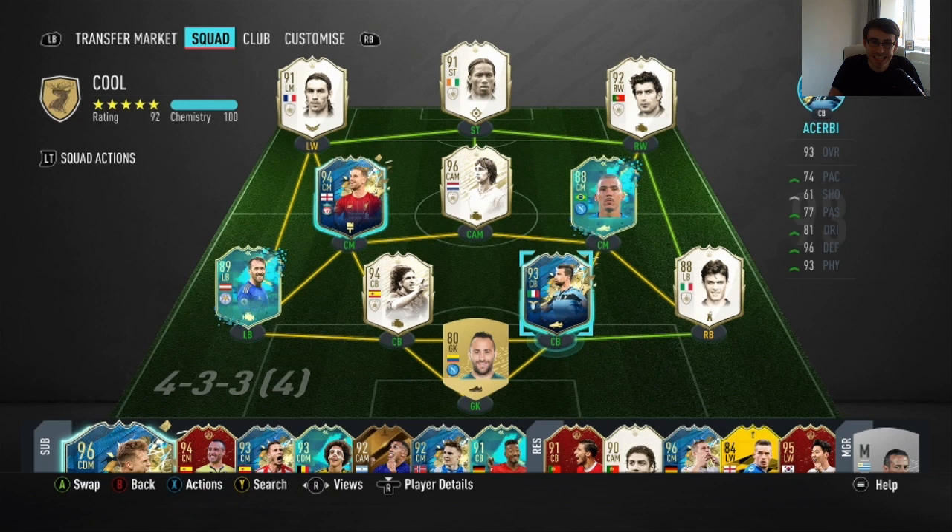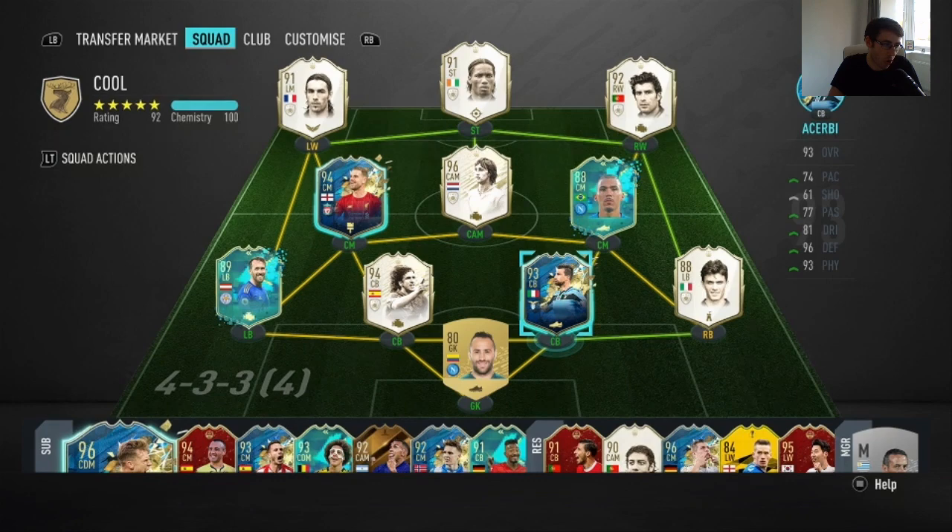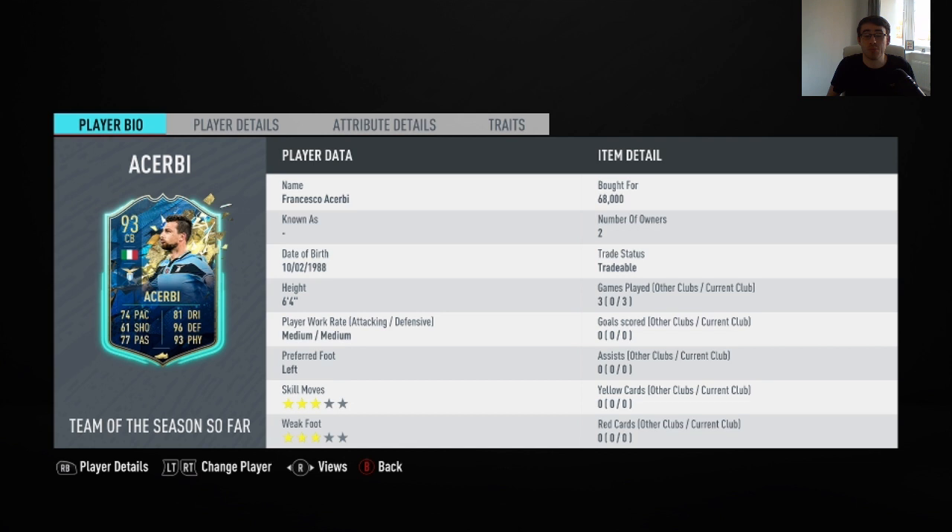Hi guys, what's up here and welcome to another FIFA 20 Team of the Season card review. Today I'm going to be reviewing the 93-rated Italian Lazio center back Francisco Acerbi. This card is absolutely phenomenal and goes, at least in my opinion, for an absolute bargain on the market.